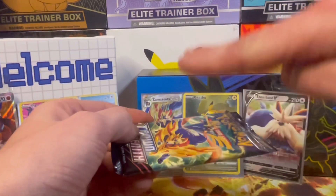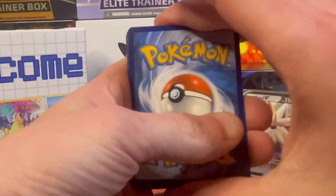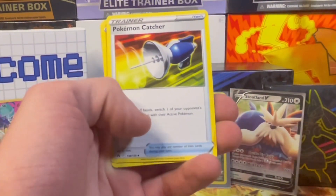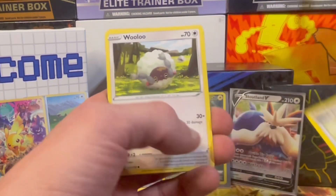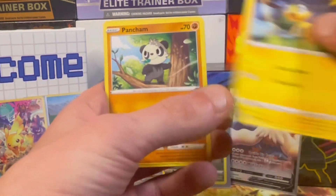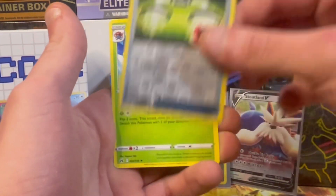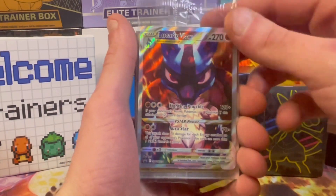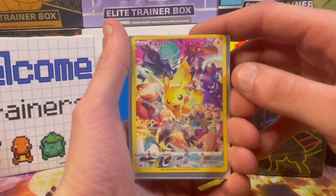Very last pack trainers, this is number ten — double tap, best of luck. One, two, three, four — let's guess steel and fighting. Pokémon Catcher, Pineco, Rare Candy, Wooloo, Skrelp, Heliolisk, Pancham, Switch, Energy Switch, and Appletun non-holo. Let me know trainers how you think I did with my Elite Trainer Box — again, that Pikachu is gorgeous.